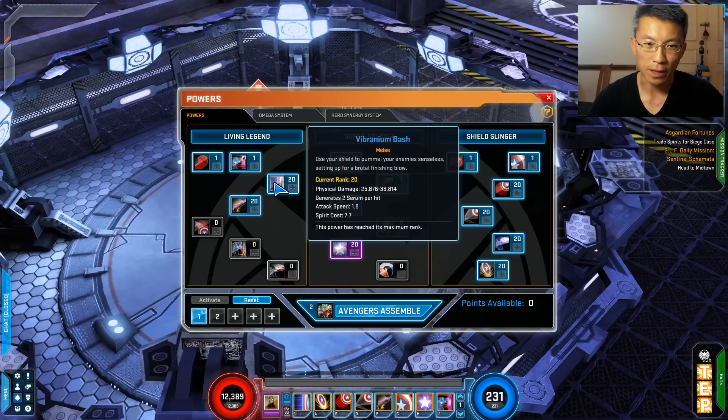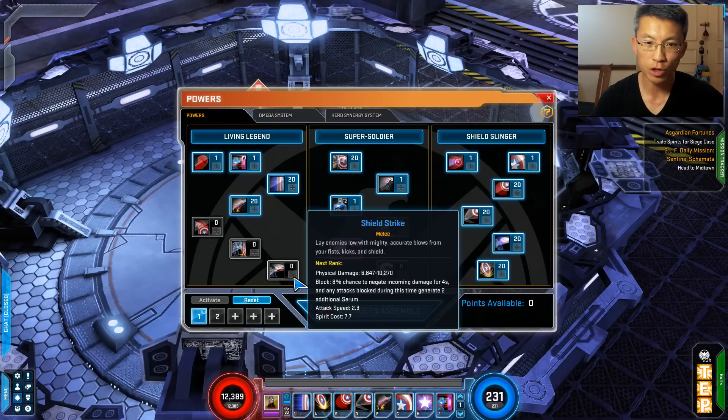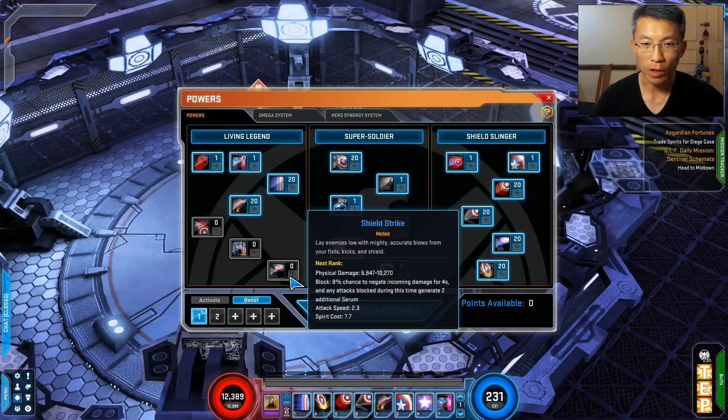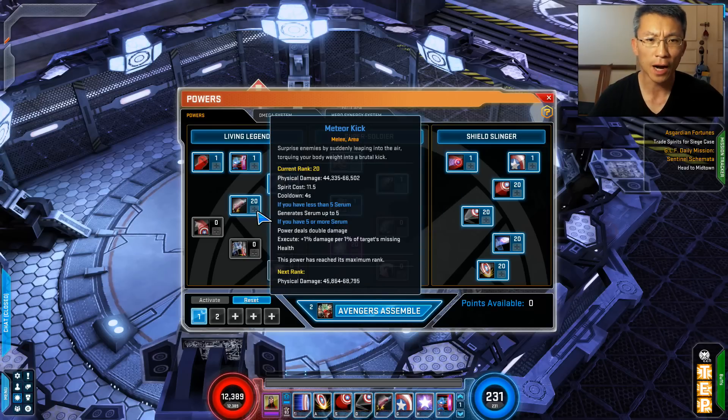Vibranium Bash costs some spirit, but his signature refills the entire spirit bar, so you don't need a Mad Kit core to sustain this build. Consider using it as the main spender — it hits really hard. Alternatively, you could use Shield Strike. The difference is that Vibranium Bash generates Serum as it hits, whereas Shield Strike relies on incoming damage for Serum generation. So it's useful for solo but if mobs aren't hitting you, you won't get Serum. Both hit as hard, but I prefer Vibranium Bash.